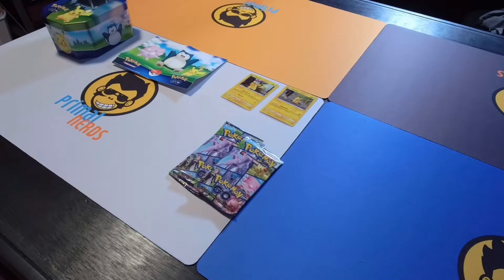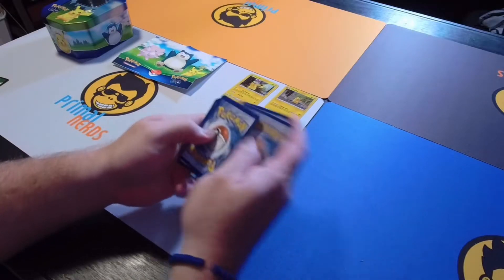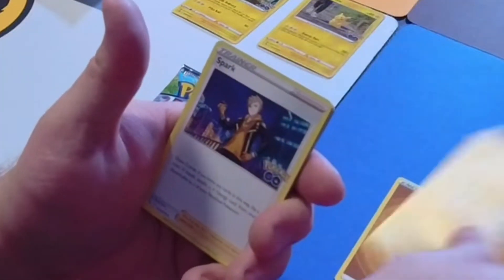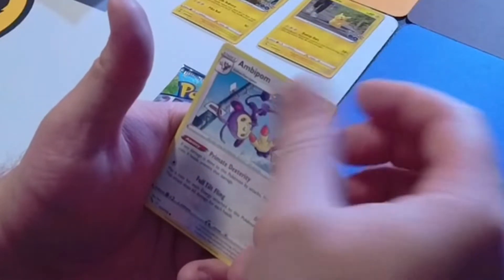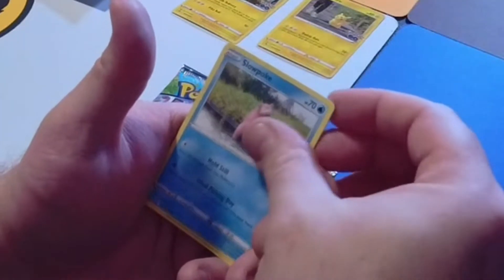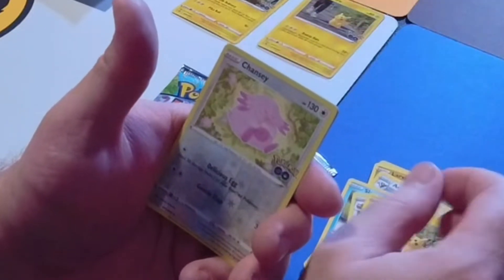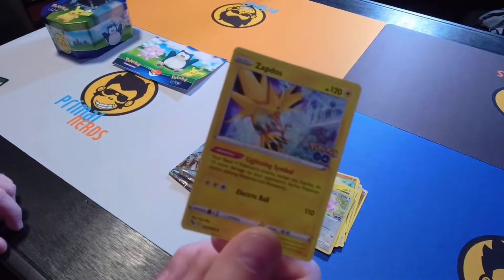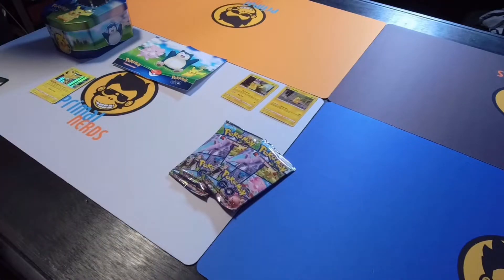The ETBs held good pulls, so I'm very curious about these. Pack number one — Fighting type. We got Solrock, Spark, Chansey, Larvitar, Emboar, Slowpoke, Bibarel, Pikachu again, Chansey Reverse Holo, and a Zapdos! That is a really cool card, folks. I actually haven't seen Zapdos yet — that's a nice pull so far.